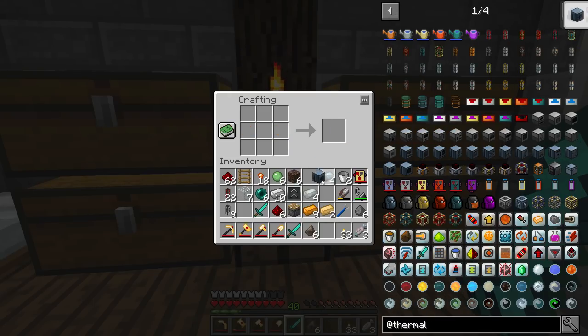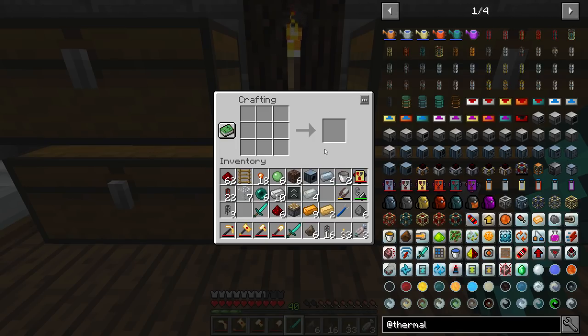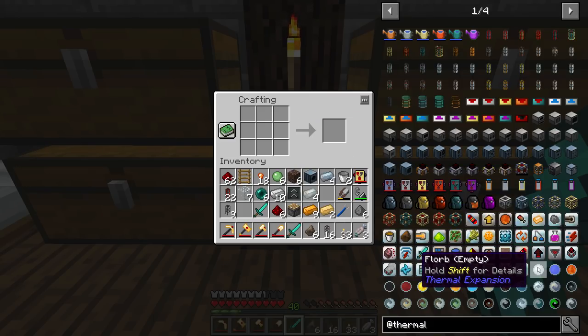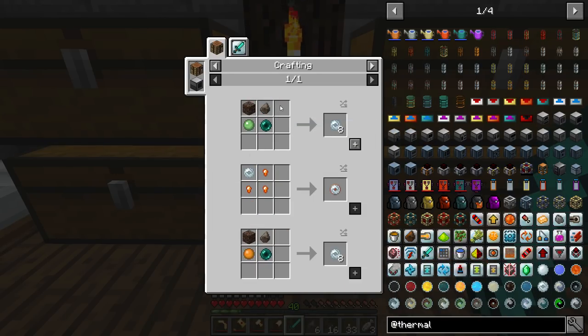Now we can make the Creature Encapsulator — there we go, this is obviously the main block. But now, what are we going to do with the morbs? Well, we need to make some of the morbs; that's probably one of the more important parts. You can see I'm hovering over Florb right now, which is a fluid orb, but if we go to Morb, they're empty and we're going to be making a fair bit of them.